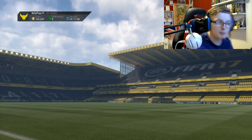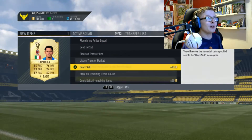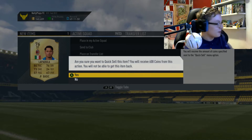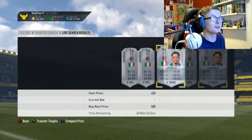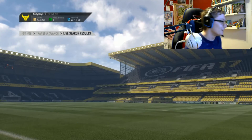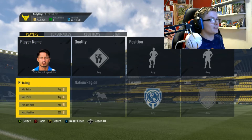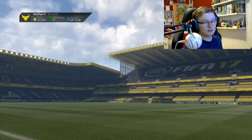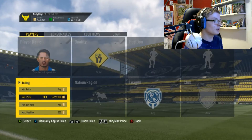You can make profit just by quick selling him — I just quick sold one and made 58 coins there, so that works. If you're going to snipe for Lapidula, you might want to filter by gold so you find him more easily.